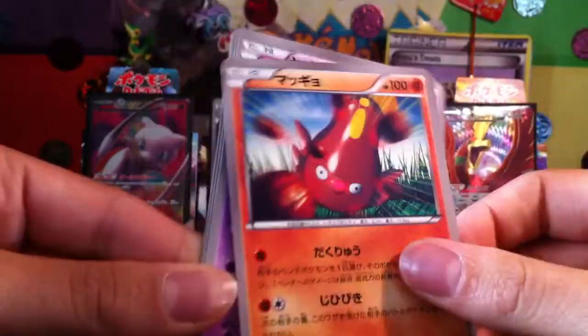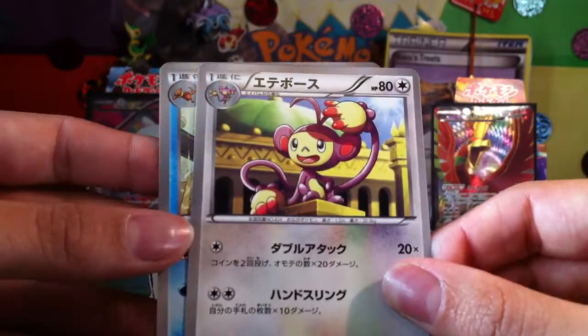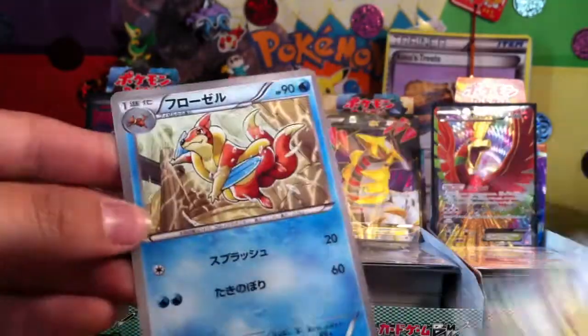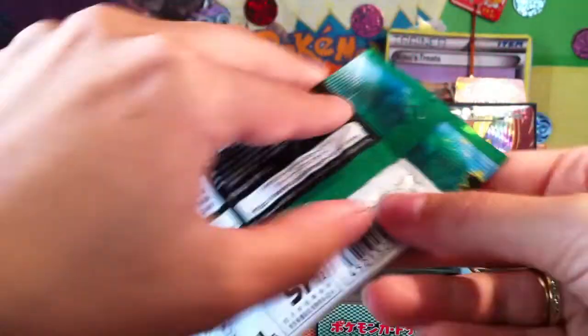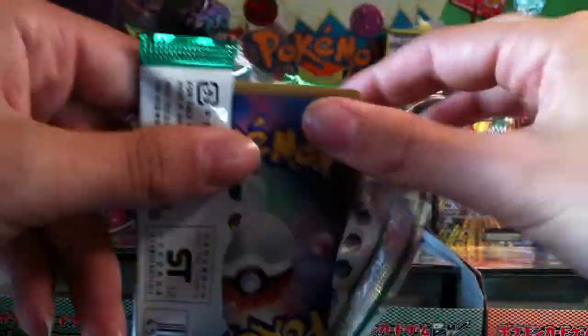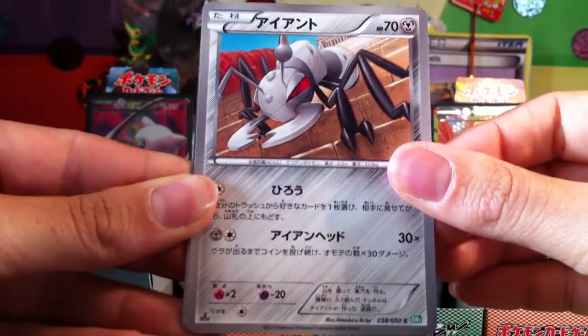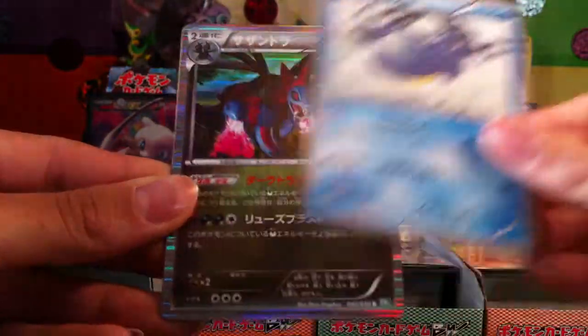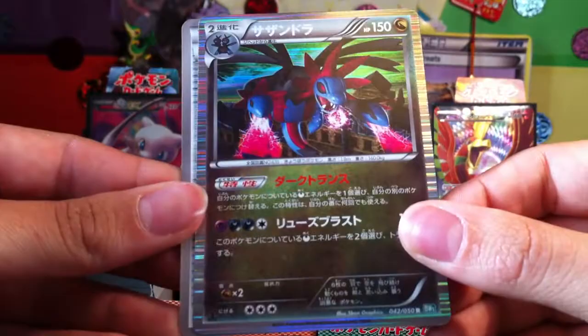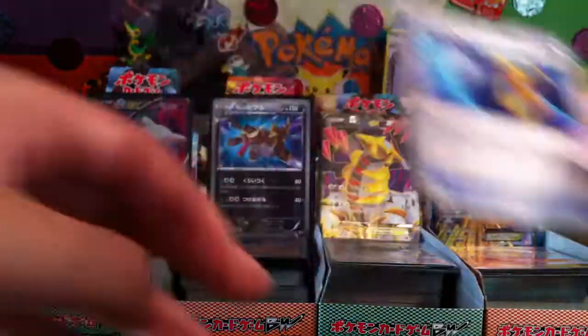Roselia, Stunfisk, Trubbish, Ambipom and Floatzel. Cascoon, Durant, Volcarona — nice Hydreigon Holo. I really like this card, it's a really nice card. And a Devolution Spray.